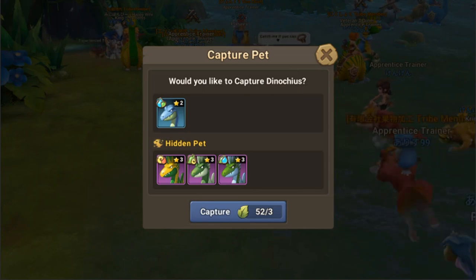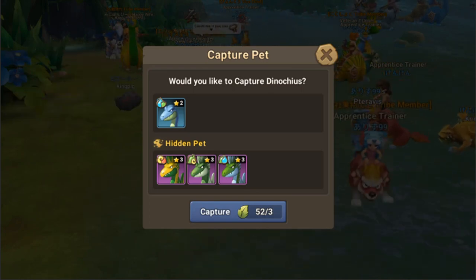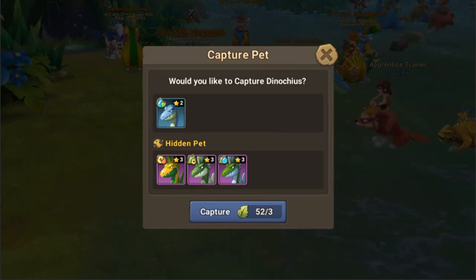You also use other stuff like the stone and the fence — the defense costs around 2 vitality — so if you use that, you'll be spending 5 vitality, which is already 10 blue gems in one capture.